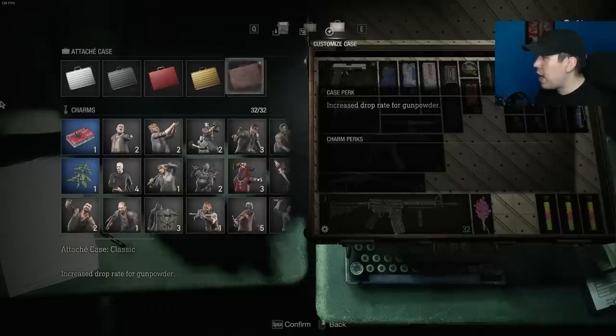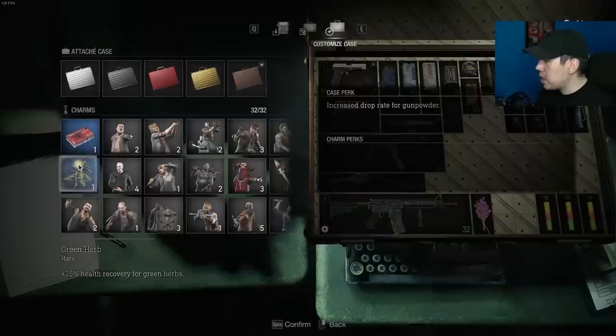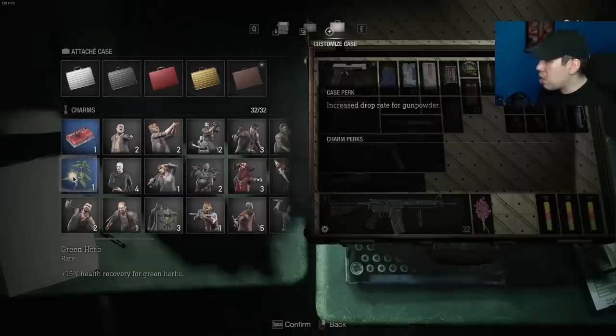To start off, we have the two DLC charms. They're both rares. One is a handgun ammo charm which gives you a 30% handgun ammo craft bonus frequency, and the other is the green herb charm which gives you an extra plus 15% health recovery for green herbs. Very good early on, not so much late game — unless you plan on using the handgun ammo one for minimalist runs if you don't have cat ears. You can easily replace the green herb one later on.